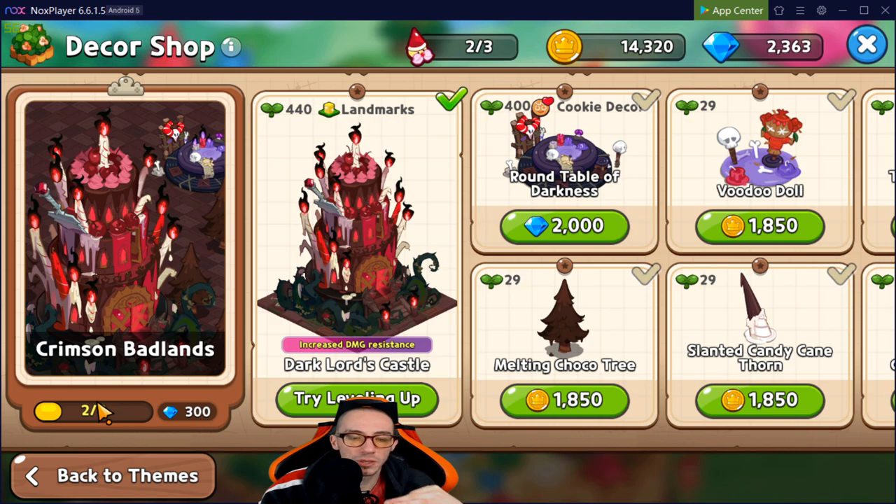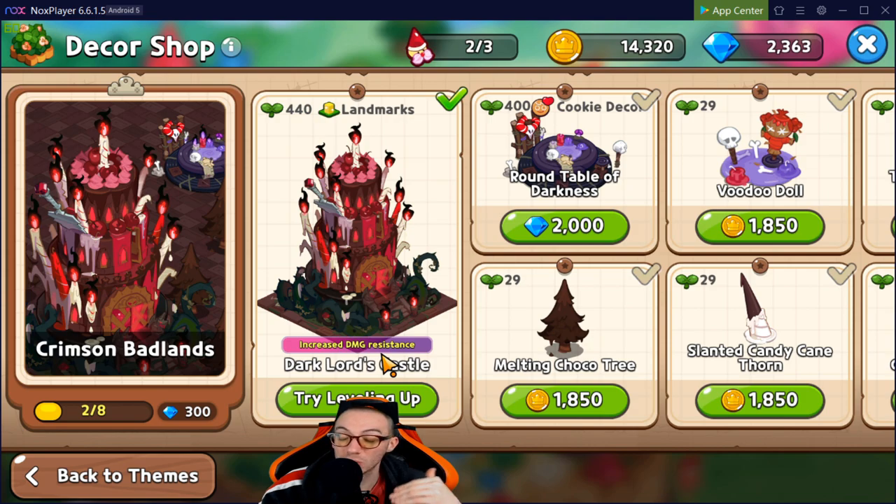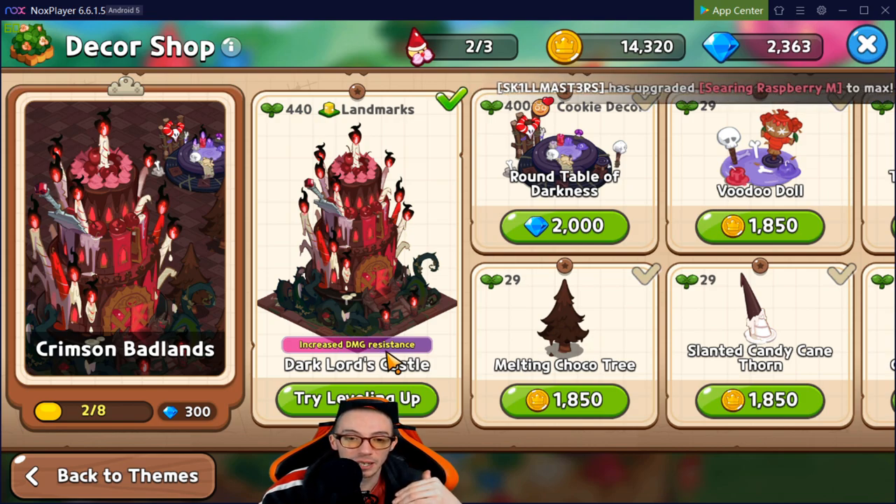In the Crimson Badlands we have the Dark Lord's Castle, which increases damage resistance. This was the third landmark I unlocked because I think it's very important. Damage resistance is better than defense — it stops you from taking damage in the first place. That's why I prioritized this and leveled it up a bit.